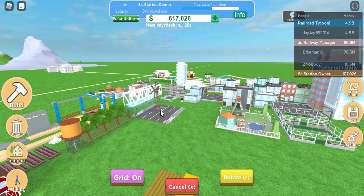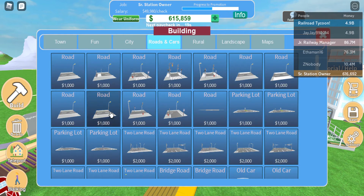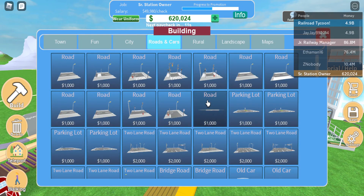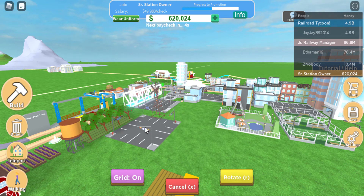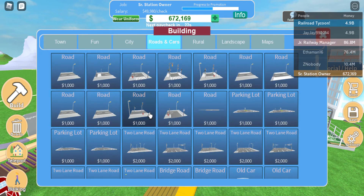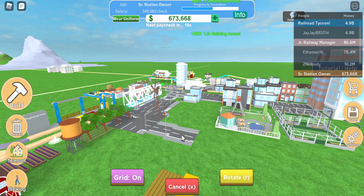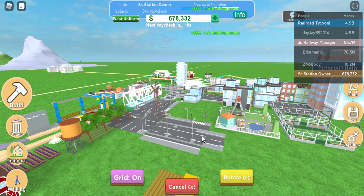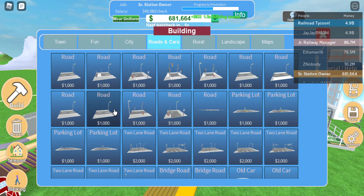We're going to need to build some more roads to get there. Let's do a two-lane road, then another two-lane road. Maybe I'll just keep continuing the road this way, adding more roads here. Let's keep adding roads until we get to the park.